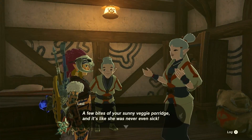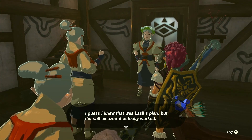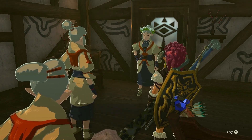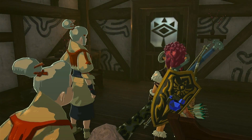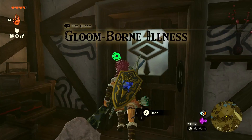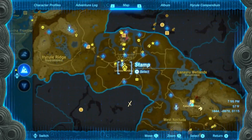Just in case you don't have towers yet or don't have access to any sky island, I'll show you where there's a Sundelion at ground level — it's relatively close and easy to get to, right by Lookout Landing. I cooked the meal, talked to that woman again, and we got a little cutscene. Once all that's done, we can go back and go shopping.